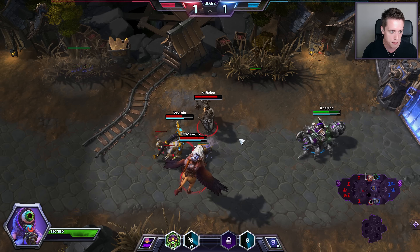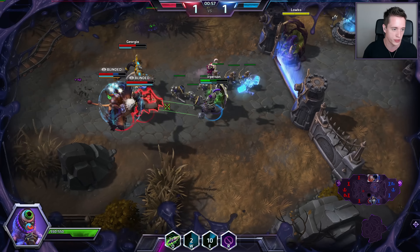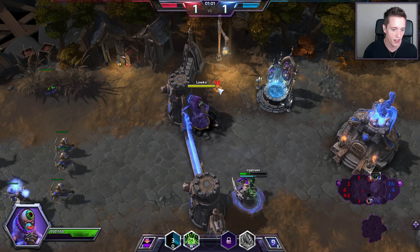You get three new abilities — you get Stab, a way to do a little bit of AOE damage, and on top of that you can also give a shield, as you can see right there. I'm giving him a bit of a shield, making sure that he stays alive. And that's what Abathur is all about.